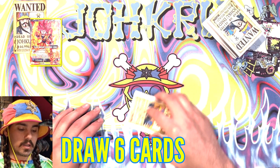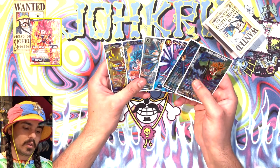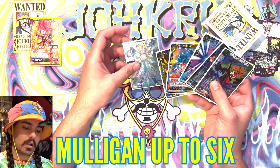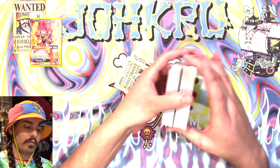After that, you take six cards off the top of your deck and look at those six cards. You can keep any number of them, and then the rest you send back to your deck. This is a closed hand, so your opponent wouldn't see any of these cards. The cards other than what you keep, you can send back to your deck for your first mulligan.